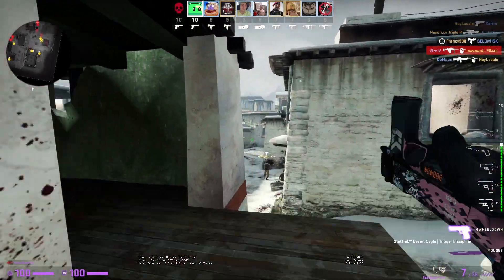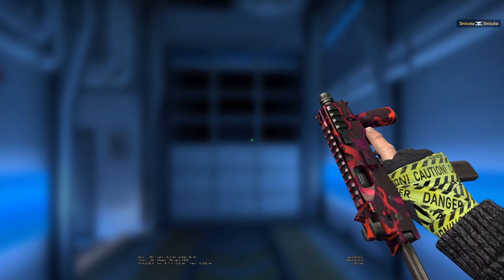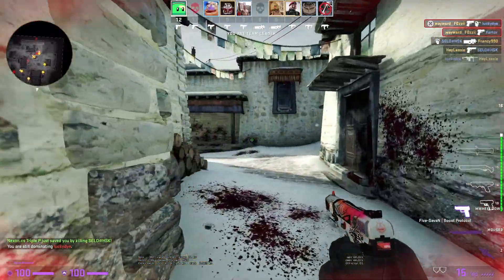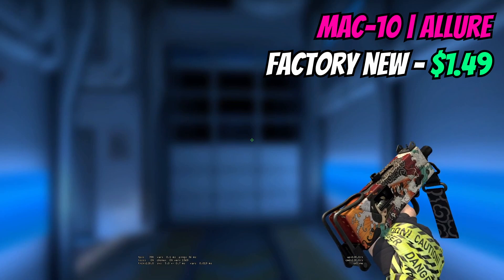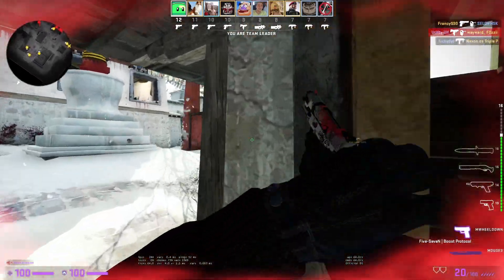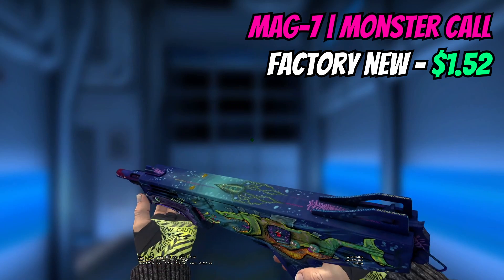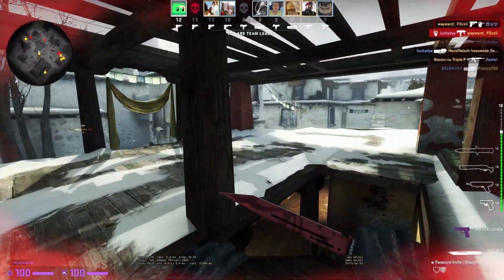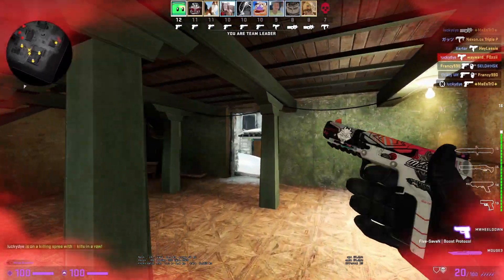We do have two SMGs: for the MP9 we're going with the Ruby Poison Dart, which can be picked up in factory new for just under $2. If that's not your cup of tea, my other recommendation would be the Goo, which is a little cheaper. For the Mac-10, it's not going to be the Ensnared that everyone loves — instead I'm going with the Allure at $1.49, which looks incredible; I love the pattern. We end things with the Mag-7 Monster Call, one of the best Mag-7 skins alongside the Justice, and in factory new for $1.52 it's hard to complain. That brings the total to $40.88 for all the weapon skins.